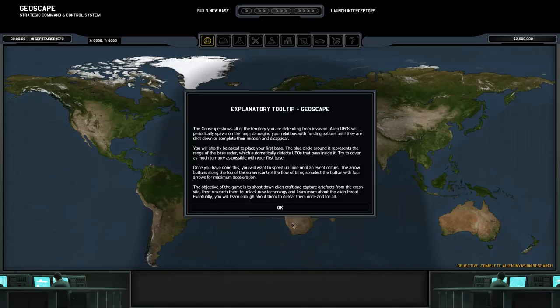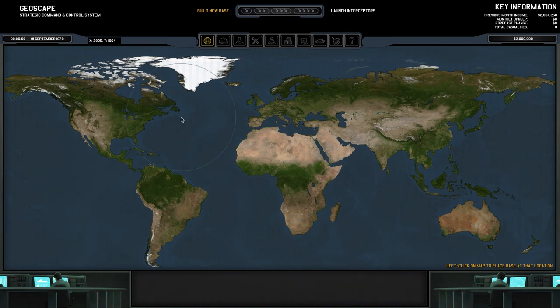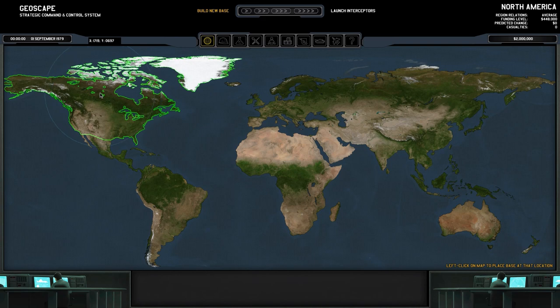Let's begin the game. The first thing we need to do is select a primary base location. If we shoot a UFO down over the ocean it goes into the ocean, which means we cannot send a landing party to recover what was in the alien ship. So we really want a base that covers the most land. You could put it in North America — Canada somewhere — but the problem is that only covers one region. When I highlight over North America you can see it's green, meaning I only get funding from that area.